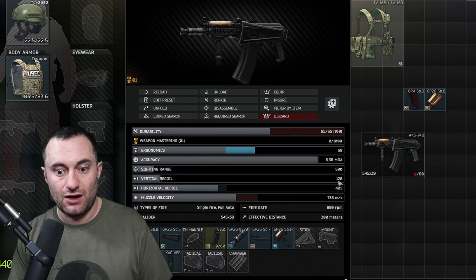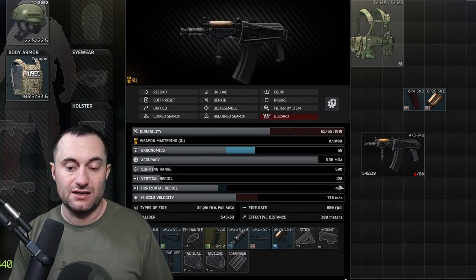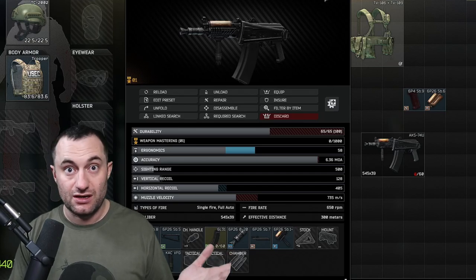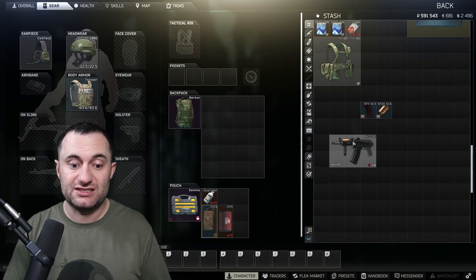This gets you to the 58 ergo you need and keeps you under 550 recoil — those are the two hard requirements to achieve. That's it, that's all you have to do to complete the build.